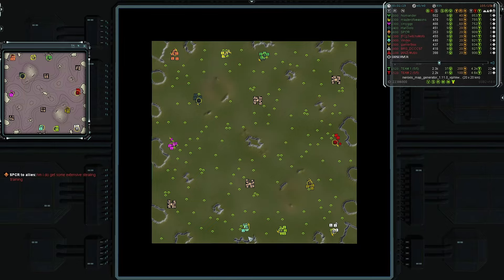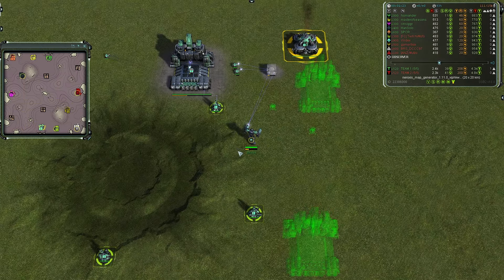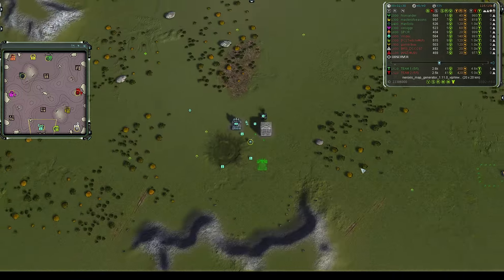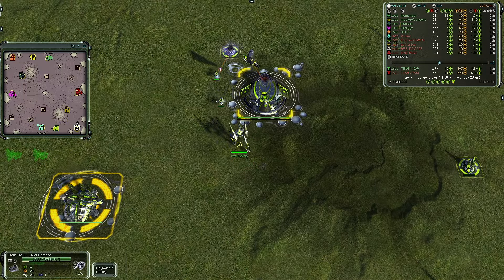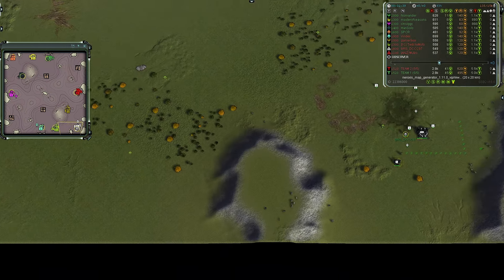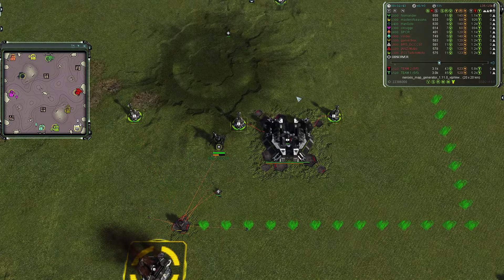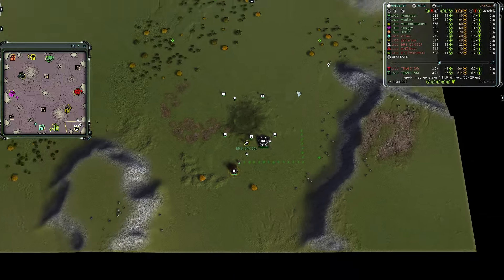Starting out for team two's westernmost player in tropical ocean blue, it is Vindex going planned all day. He is a UEF and he is a 1900, the highest ranked player on team two. To his east in glow-in-the-dark green, Twitchy Mofo going first land as a Seraphim, he is a 1300. In snow white we have BRSD Triple C 97 going first land as a Cybran, he is an 1800.